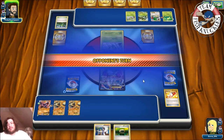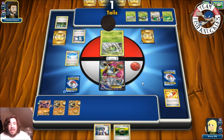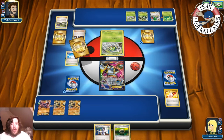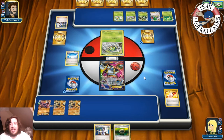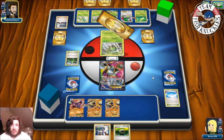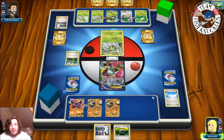Next turn: Float Stone, Sycamore, hopefully hit Mega Aerodactyl and Fighting energy, drop some Regirocks, maybe Mr. Mime. The only thing that scares me is Serperior. An N comes down on my opponent's turn — then Sycamore, discarding two Servines. A Sniper comes down, a Grass energy goes to Serperior, Forest of Giant Plants comes down. A Muscle Band going on the Sceptile EX — opponent passes.